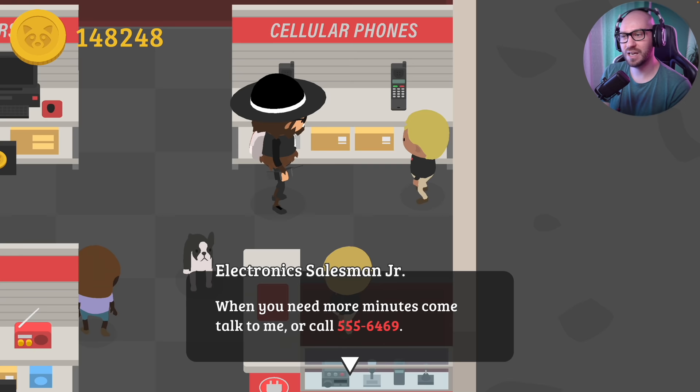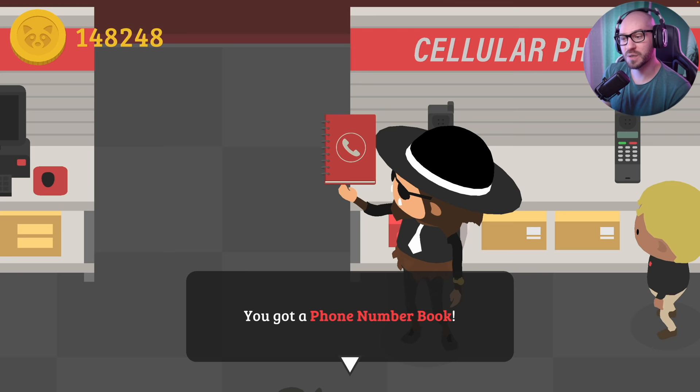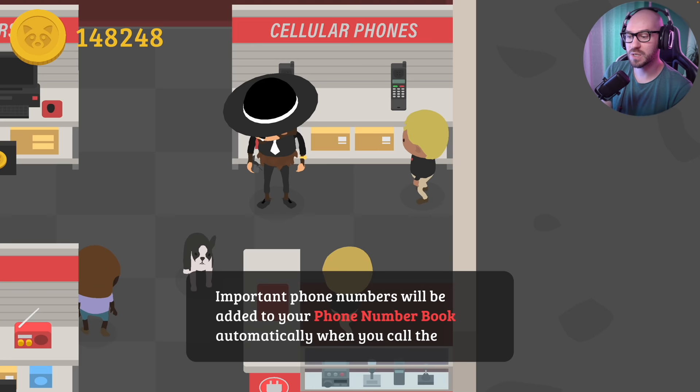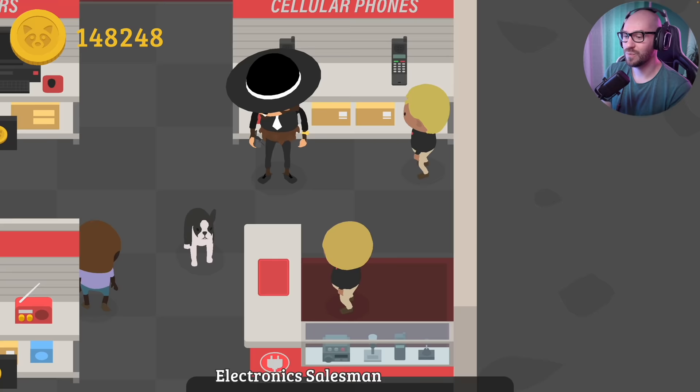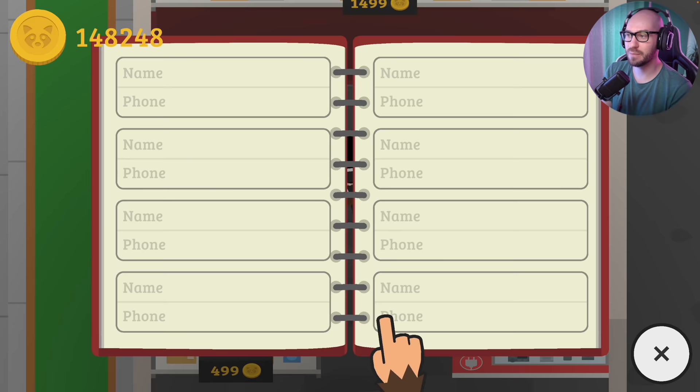And to help you remember that number, I'll also throw in a free book. Wait, what is this? I have a feeling this is where we're gonna be able to save all the phone numbers we keep finding around the map. You got a phone book! Are you kidding me? Imported phone numbers will be added to your phone book automatically when you call them. That's everything. Enter a new cellular phone. Hold on, let me check this phone. We got the electronic store number, the bank phone number, and the dog owner phone number. And we're gonna be able to add even more.